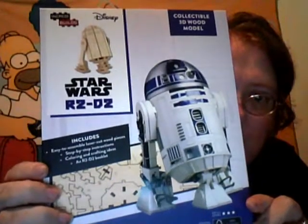Then we have a Star Wars R2-B2 collectible 3D wood model. It includes easy-to-assemble laser cut wood pieces, step-by-step instructions, coloring and crafting ideas, and an R2-B2 booklet. He'll love it — and by love it I mean he'll put the pieces in a bin and we'll see it 20 years down the road when I go to sell it. That is cool, don't get me wrong, but neither one of us is really into woodworking.